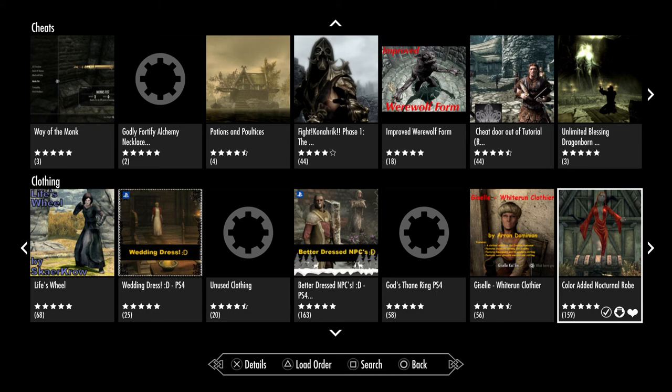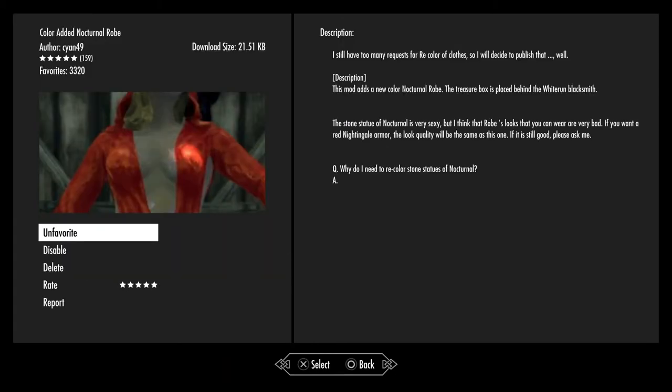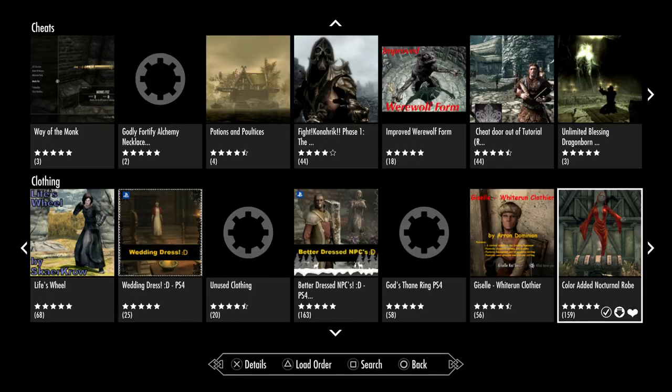It basically takes the standard Nocturnal robe — which you can get, and I've also done a video for that if you want to check it out — and instead of having the blue version with white trim on the sleeves, this makes a complete cooler version. As you can see in that screenshot, you've got the pure red version with none of the trim showing. You can have the hoods on or off and it is quite good.